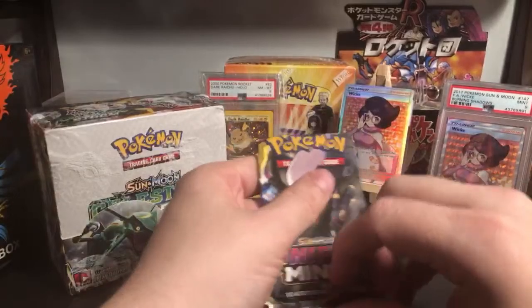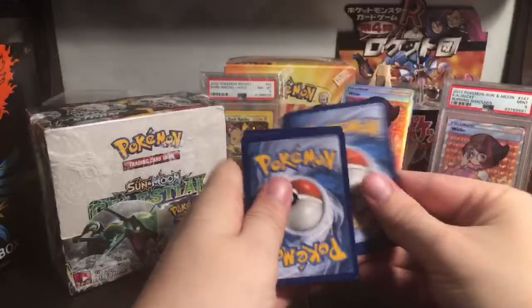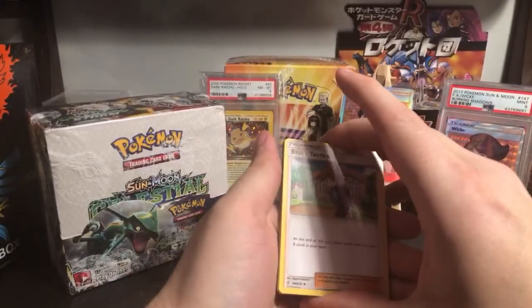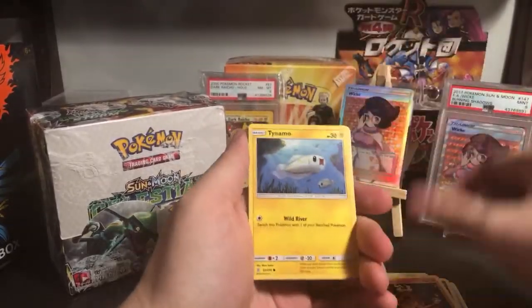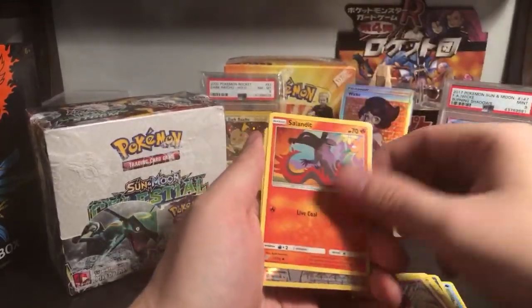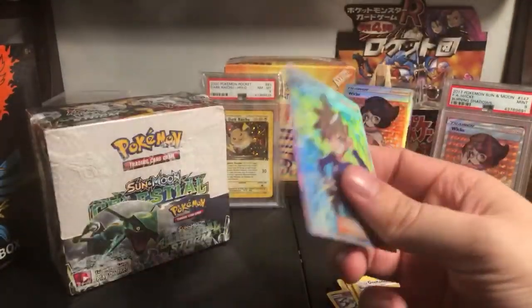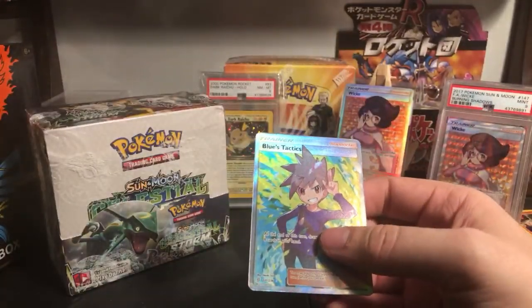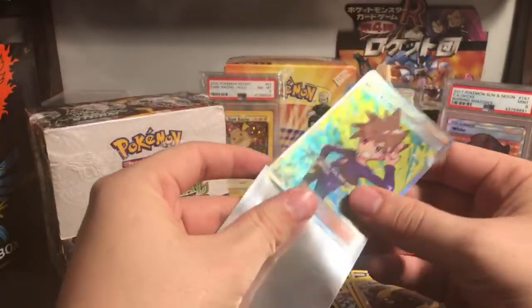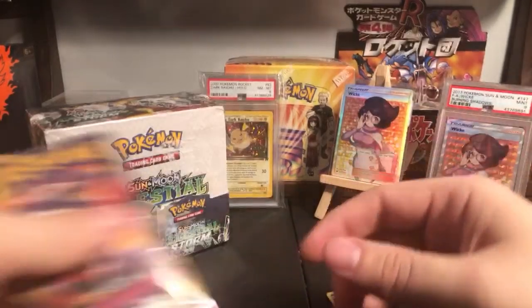Let's see what we got here - maybe I'll get lucky guys, what do you think? Fracture, Basculin, Purrloin - where's the energy card? Wait - what? I got a full art on the first pack! That's crazy - that was the first pack of tonight. It's feeling like a good night!